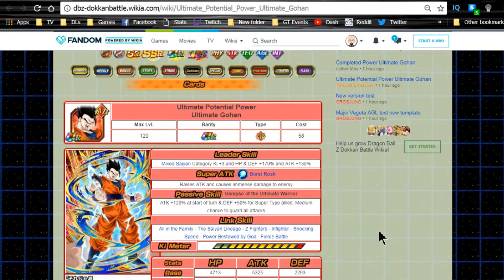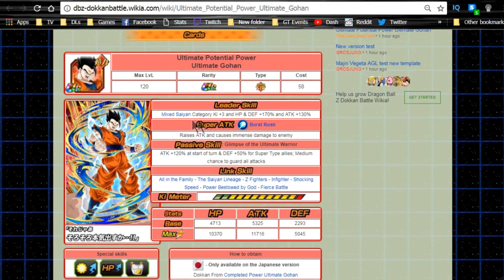I want to go over the new Ultimate Gohan card. I did a quick news video when the card came out, but I made a couple of mistakes - I pre-stated the video that I might make mistakes since the information was through Google Translate. I'm going to talk about the new Ultimate Gohan card and some team building. I'll break down a whole bunch of different teams you could run, so this might be a longer video. The card is called Ultimate Potential Ultimate Gohan.